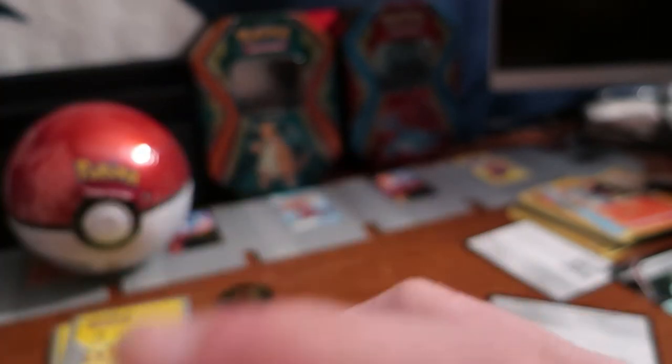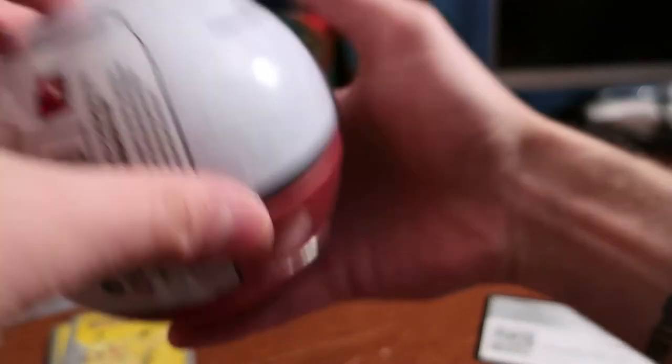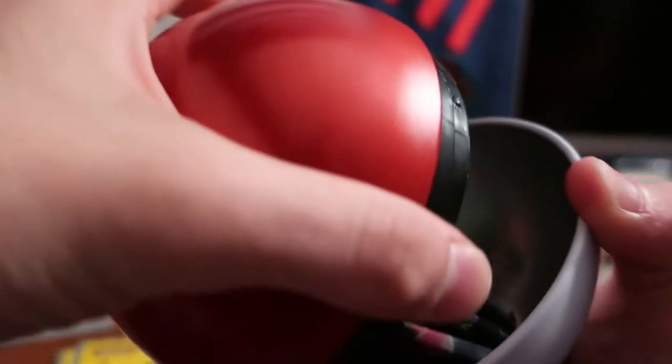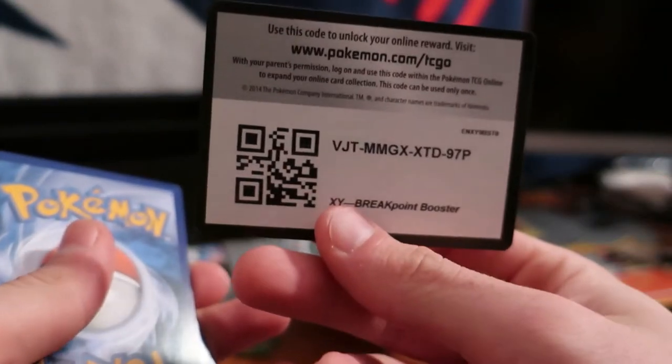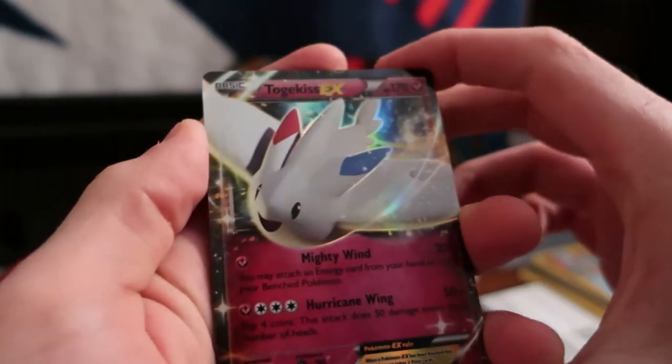Nothing crazy from either side so far, but now we're getting into the good stuff — the Pokéball bonus. Got it open: a nice chip and we got Breakpoint, Lost Thunder, and Burning Shadows packs inside. White code card — this one's three or four cards per pack. Here we go: a Togekiss EX right off the bat! Kind of screwed up the flip for the video but it was a cool pull. Setting that down: Slowbro, Stantler, I like the Buzzwole, and a reverse holo trainer card.